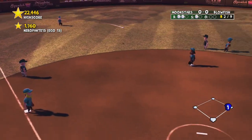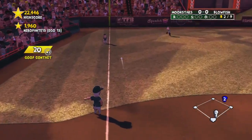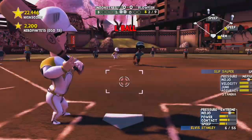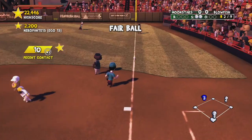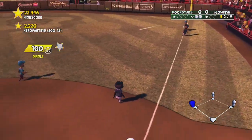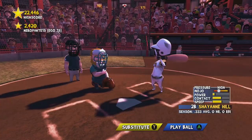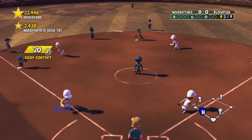Each team you pick has different specialties — my team is good contact with the ball. Also there's another option: you swing with X and that's called a power hit. A power hit means you're just more likely to hit a home run basically.